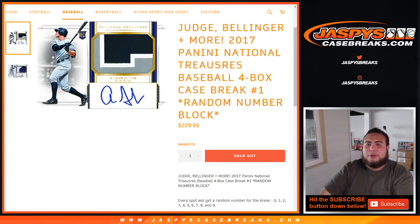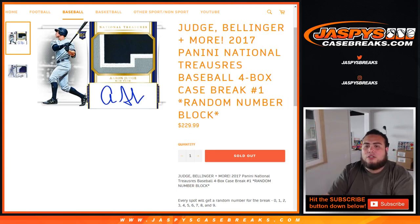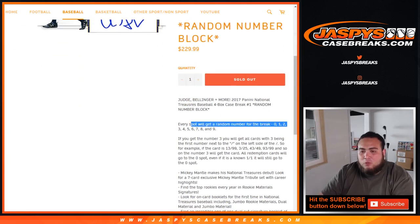What's up everybody, Jayce here from JaspiesCaseBreaks.com doing right here 2017 Panini National Treasures Baseball. It's a four box case break, number one random number block. Every spot gets one random number for the break, zero through nine.